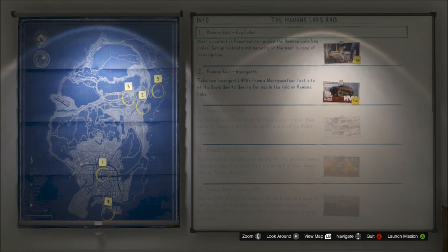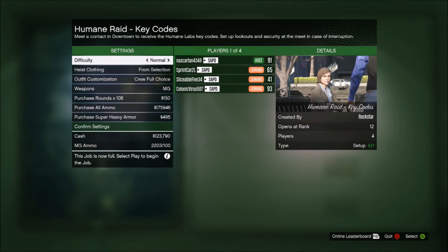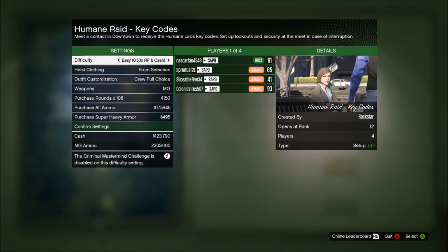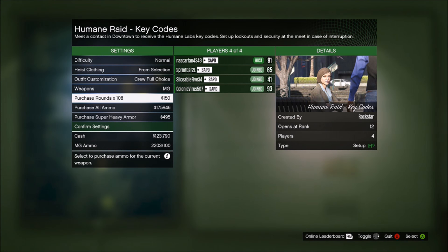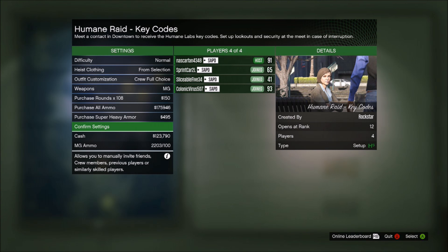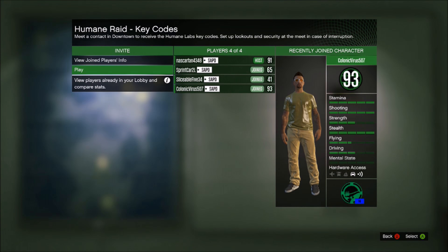All right, so we're going to do the first setup. On easy it says 0.5 — put it on normal. It must be like less or something. It's asking me to buy. From crew — I'll let you guys choose what you want to wear. So we are good.